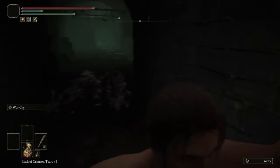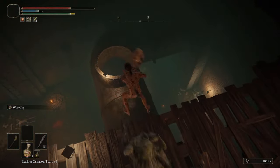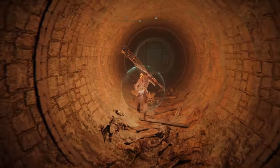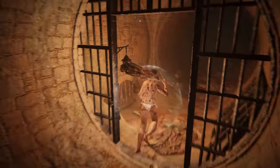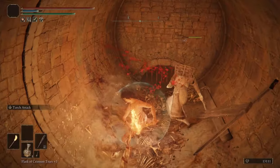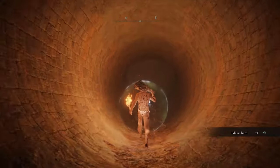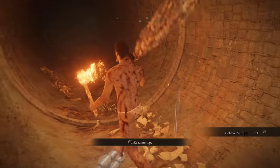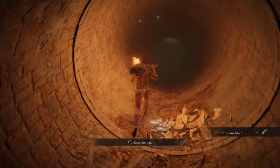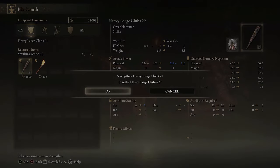From here make your way to the subterranean shunning grounds. Progress your way through the pipes until we are able to jump into this section of pipes. Explore the area past this gate here — to be completely honest I get super lost when I'm down here. But just beside this enemy that tries to ambush you will be our next plus eight smithing stone. And to the left of this scabbard on a gate will be four plus seven smithing stones. With this we will be able to have a plus 22 weapon.